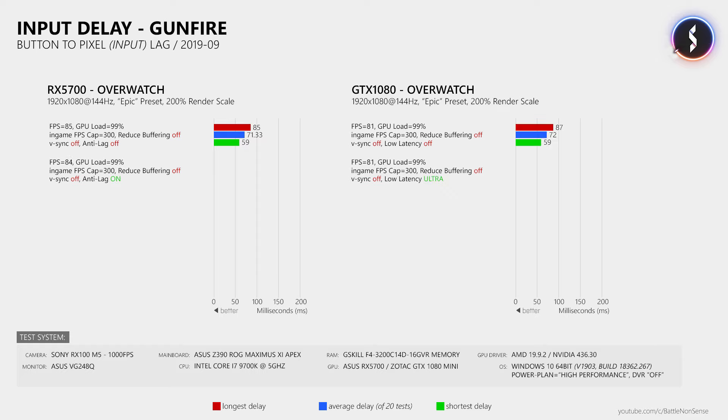Enabling Anti-Lag reduced the average input delay by nearly 9ms, which is a bit less than one frame at 84fps. With Ultra Low Latency enabled I measured about 10ms less delay, also a bit less than one frame at 81fps. So both Anti-Lag and Ultra Low Latency do exactly what AMD and Nvidia promise — they slightly reduce input lag in situations where you are limited by the power of your graphics card.